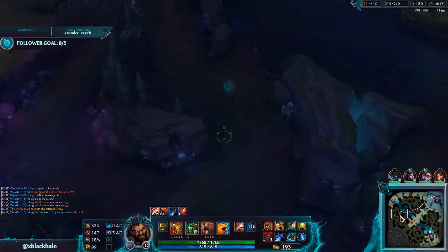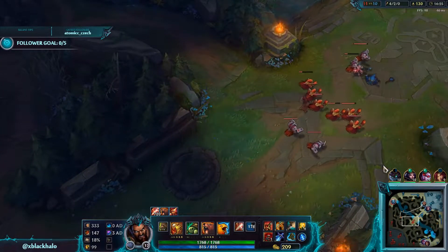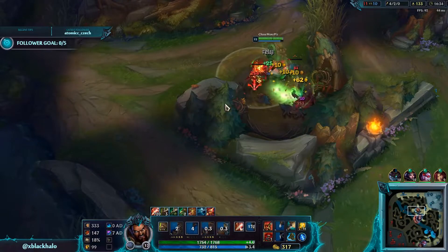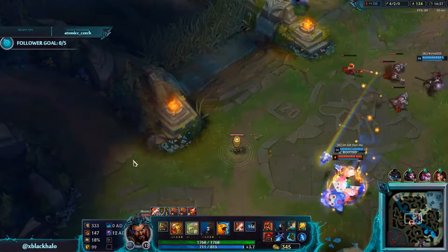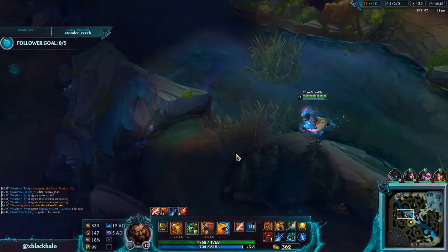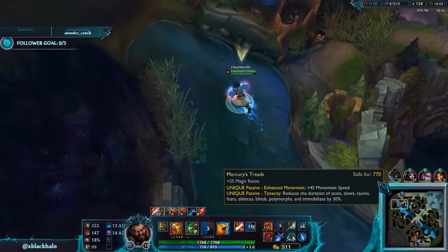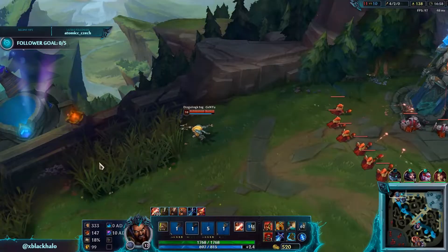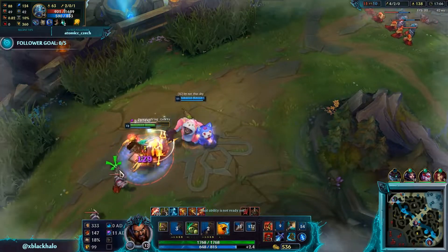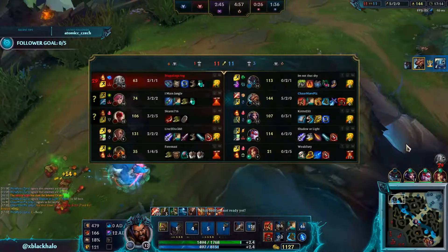I was dead, nothing we could do about that. If I had reset mid earlier that would've been better. I could have killed him with the blast cone if I'd done it right. They had a lot of CC threat — that's a good reason to buy Mercury Treads. The boot enchantment reduces duration of stuns, slows, taunts, fears, silences, blinds, and polymorphs by a significant amount. We just burned his Stopwatch with Playful/Trickster — and he's dead. Free shutdown.